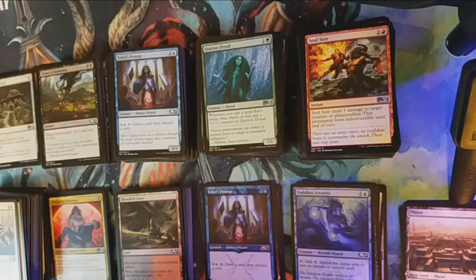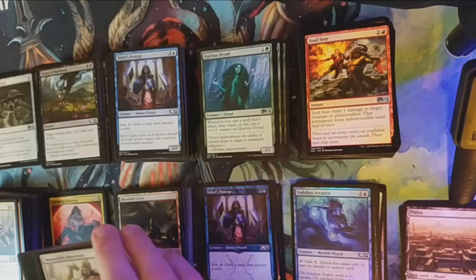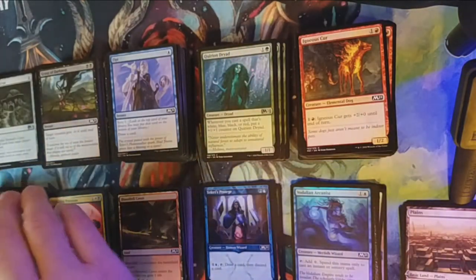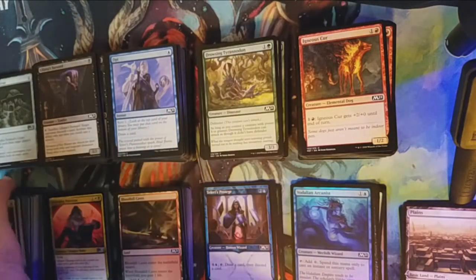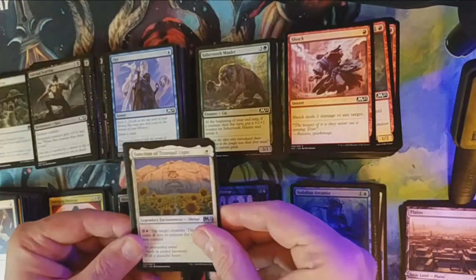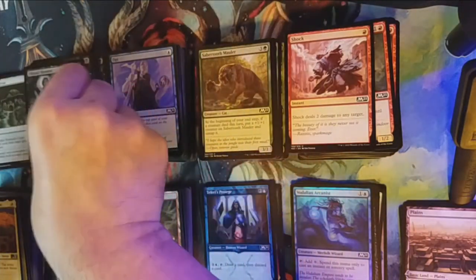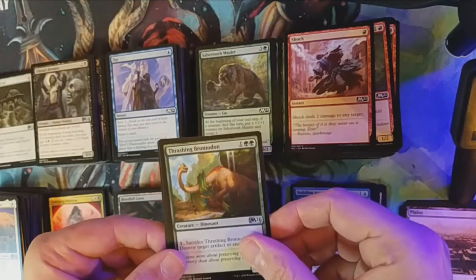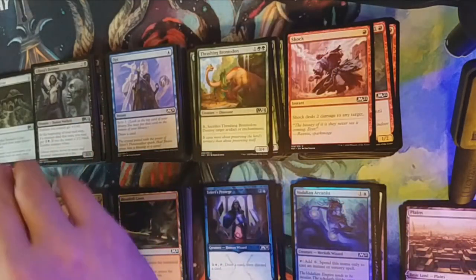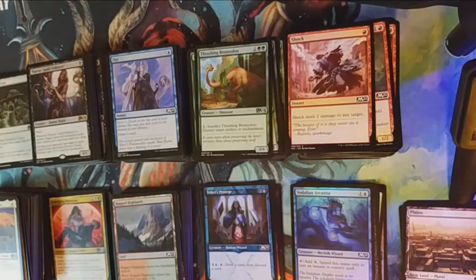Last pack! That extra rare Cultivate moved it up to an A, so if we can get something amazing in this last pack it'll definitely boost to an A-plus — but watch, we're probably going to get a Temple. A Sanctum of Tranquil Light for our first uncommon, Liliana's Devotee as our second, and a Thrashing Brontodon as our last uncommon. Our rare is... Thieves' Guild Enforcer. Okay — okie dokes, not what I was expecting.